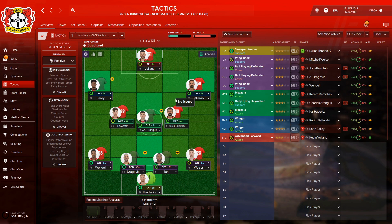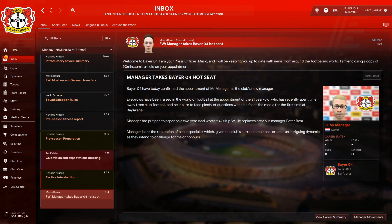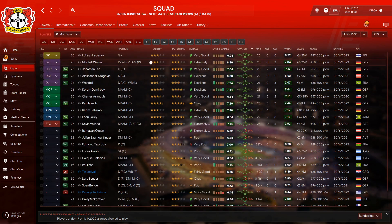It's January 15th and after 17 games played in the Bundesliga we are currently second with 37 points and a goal difference of 19. Our top goal scorer is Kevin Volland with 17 goals. Let's have a quick look at the scoring breakdown.